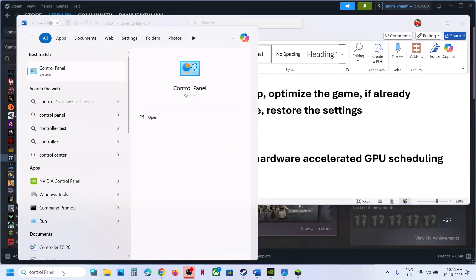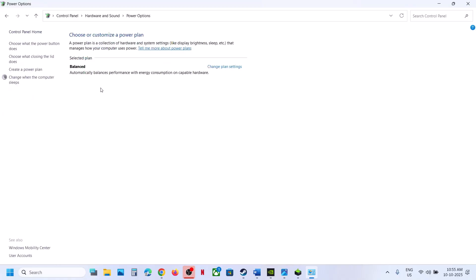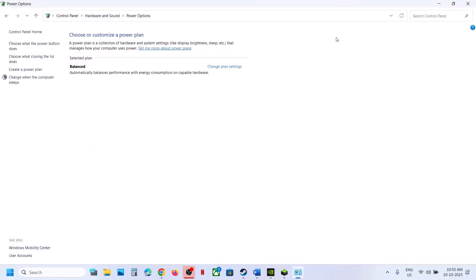Still not working? Type in Control Panel in the Windows search box, go to Control Panel, Hardware and Sound, then Power Options. If you see Power Saver, you can select it, relaunch the game and check. You can also try Balanced or High Performance — try them one by one, but first try Power Saver, relaunch the game, and then check.